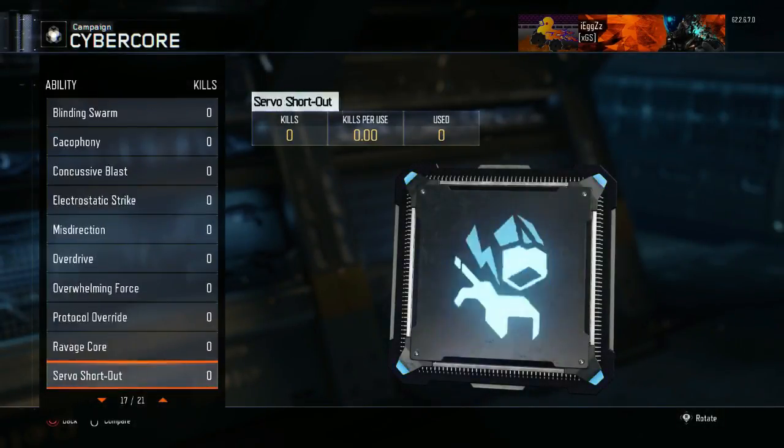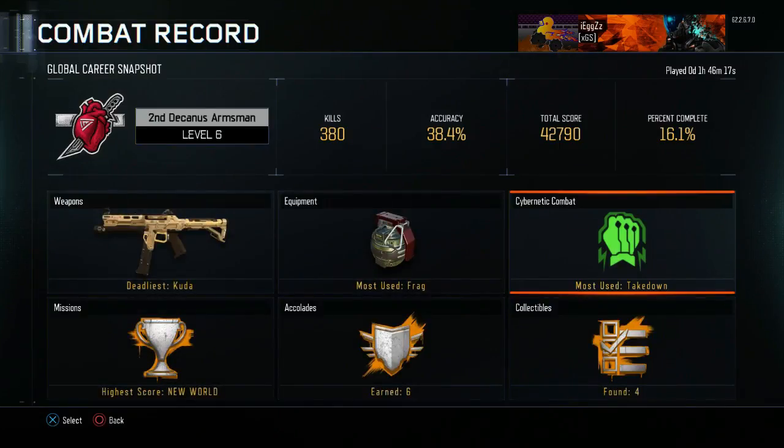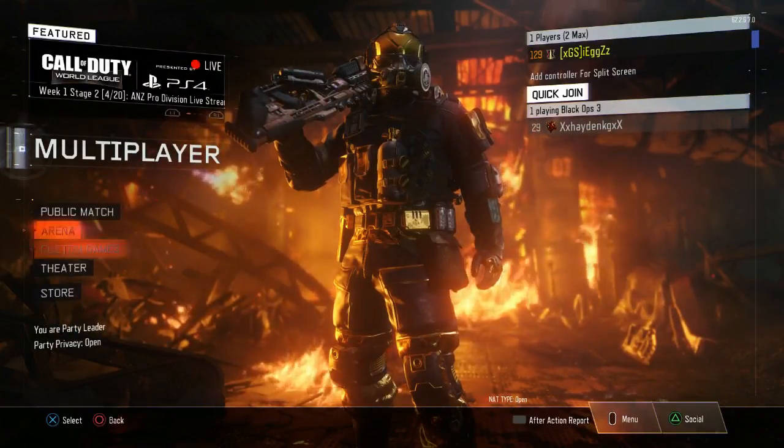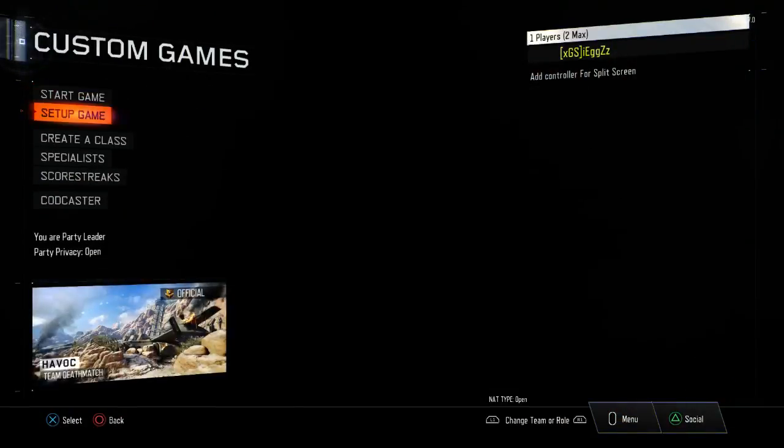Once you've done that, you want to go into a custom game. Once you're in a custom game, you want to put on the War Machine. Go to your classes.